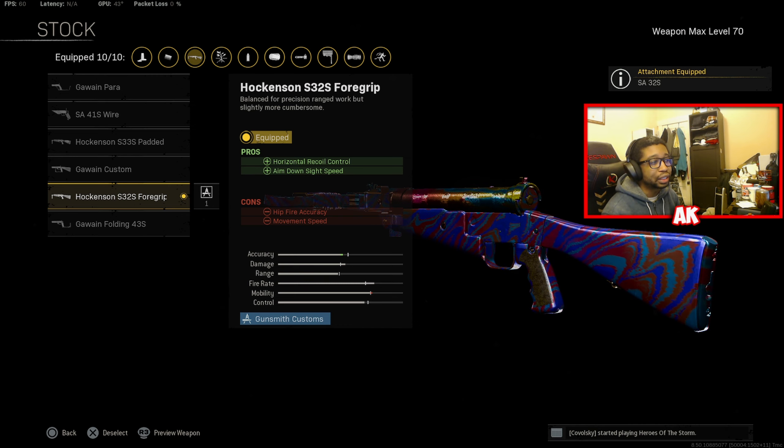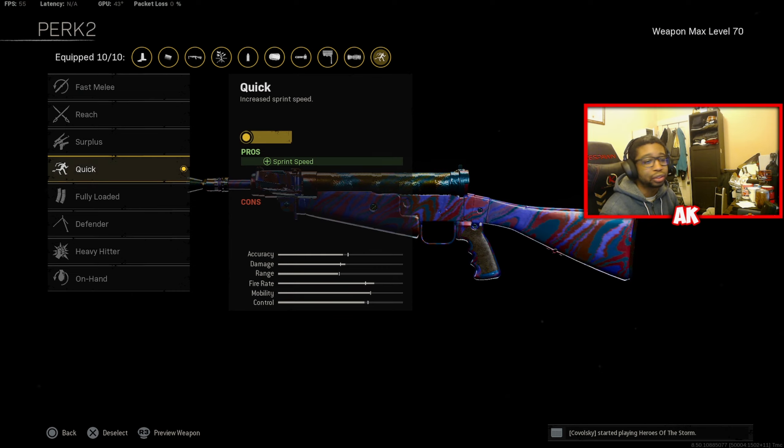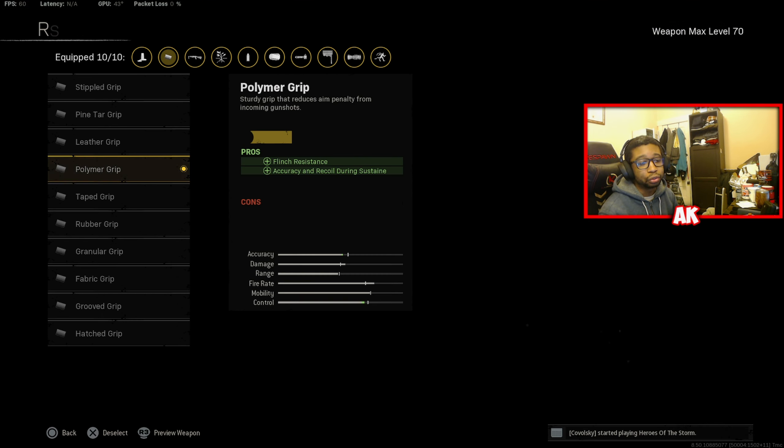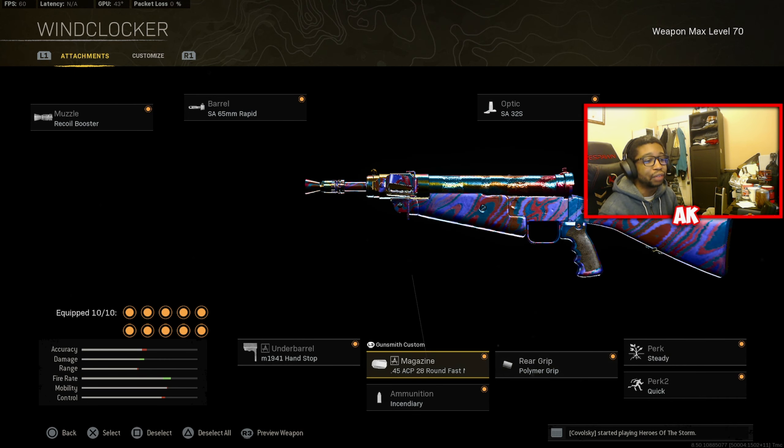The stock is going to be the Hawkinson S-32S foregrip for more horizontal recoil control. Perk 1 is going to be Steady, and Perk 2 is going to be Quick, mainly for the movement bonuses.